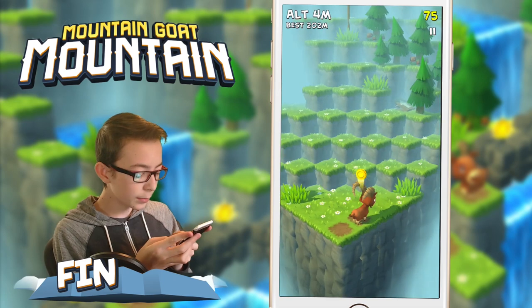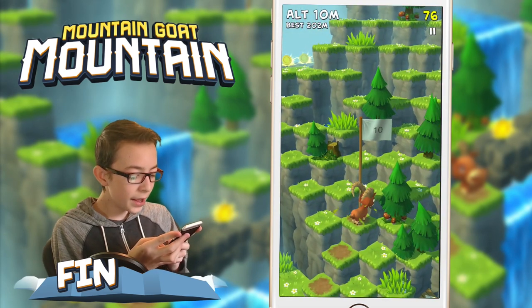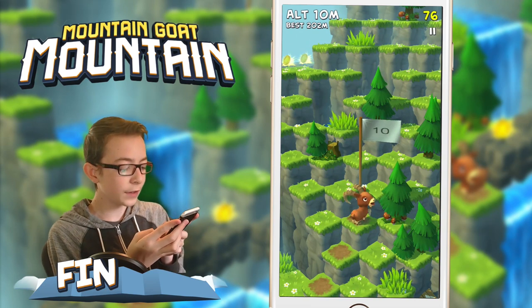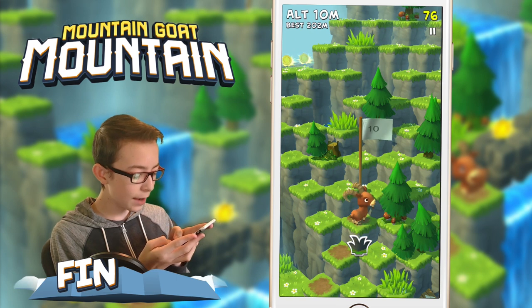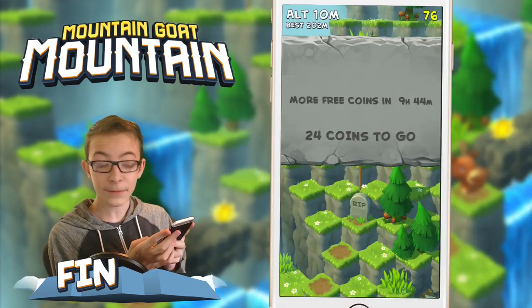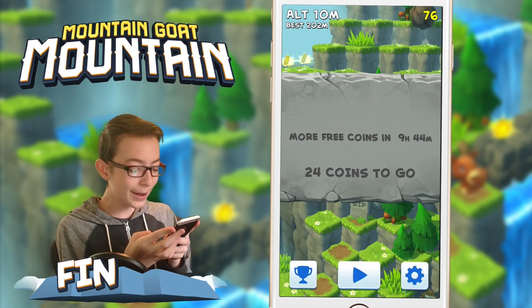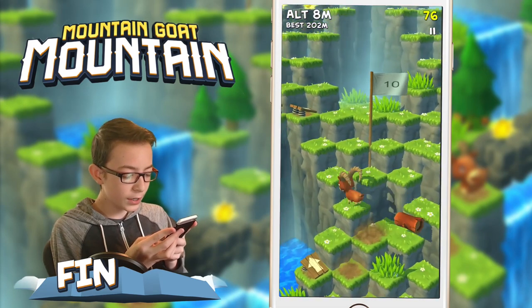The way the game works is you basically tap on the little mountain goat and he hops up the mountain. It's very self-explanatory. As you can see, I'm kind of eating the grass as I go. If I just chill here for a little bit, the little food bar goes down and the mountain goat starves to death. So we have to rush up the mountain before our little mountain goat starves to death. Let's go.